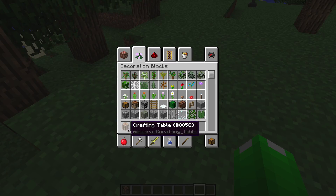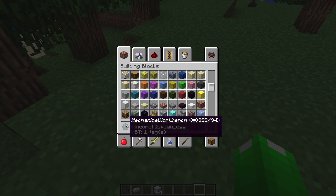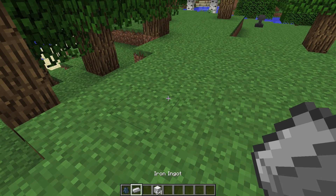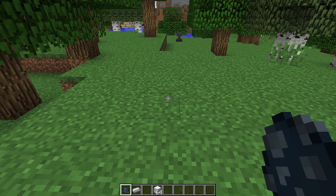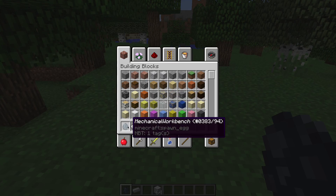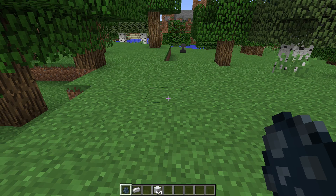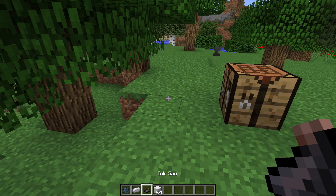So, if you want to get yourself one, you have to put a crafting table right here and one iron block right here, and you will get two items. One is a mechanical workbench and there's a piece of your iron back. If you want to place a mechanical workbench, just use this mechanical workbench egg and then this will pop up. Also, you will get a few wing sacks.